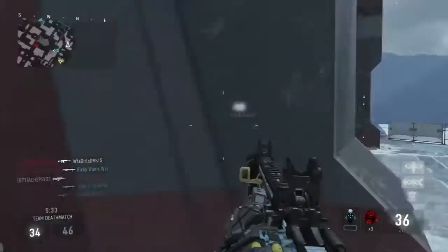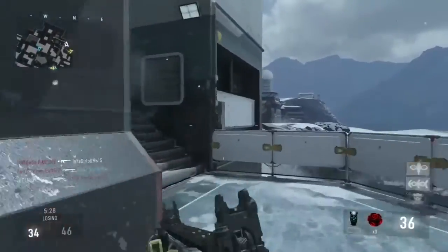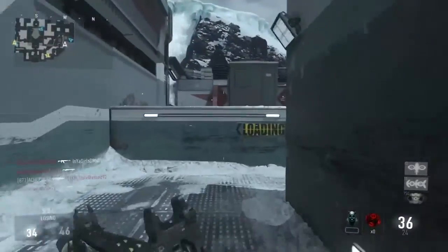What I think is the most unique thing about this gun is that it prints its own ammo, so you don't have to use Scavenger. It prints 4 bullets every 5 seconds.